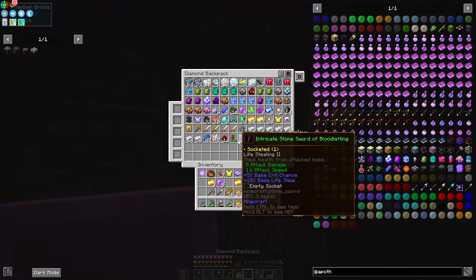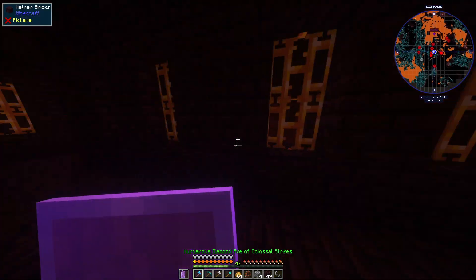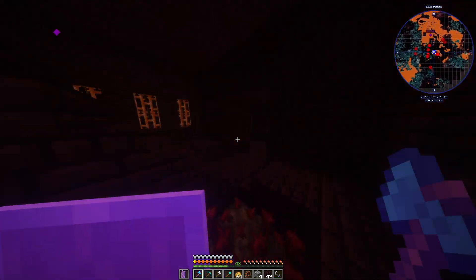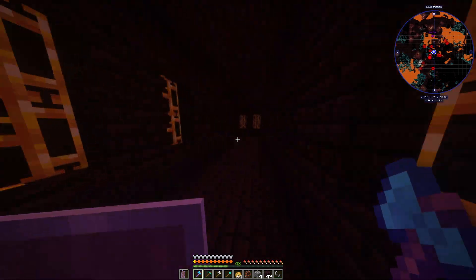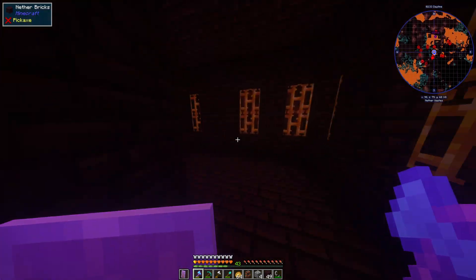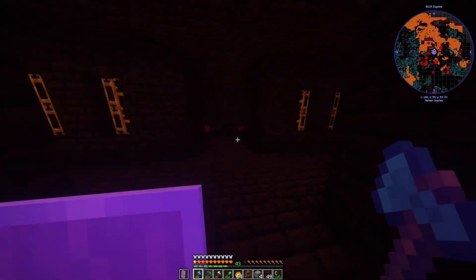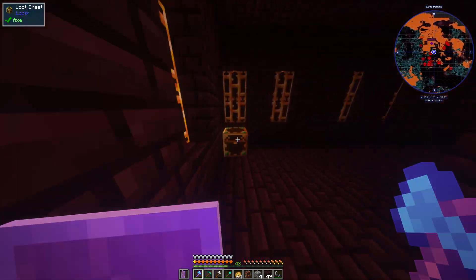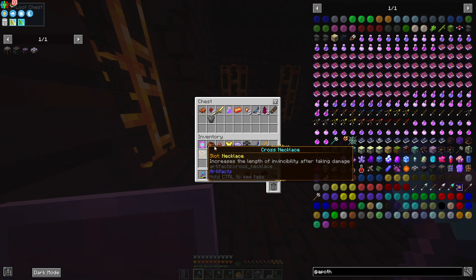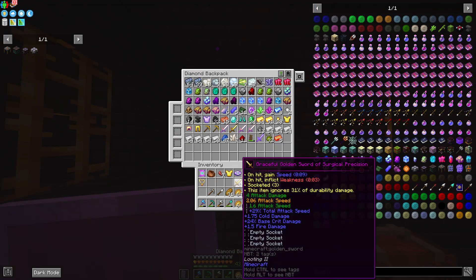Got two hands — perfect. Now we have more knockback, if I'm correct — let's test that out. Check up here — what, what, what's all up here? Dead end. Dope. What about down here? Oh, more chests!